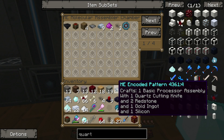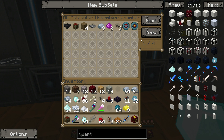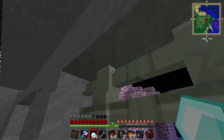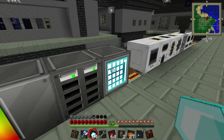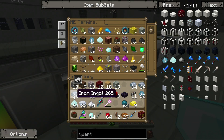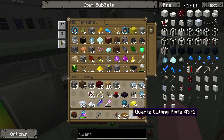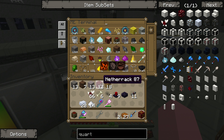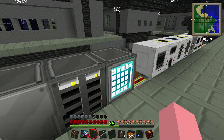Go ahead and put both of those in here. Now that we've gotten these, we're going to need to produce a few of them. So I'm going to go back and put our diamonds back in — I don't know why I took them out of the machine. Let's load up most of the stuff in here, because I don't think we're going to need most of this for the moment.